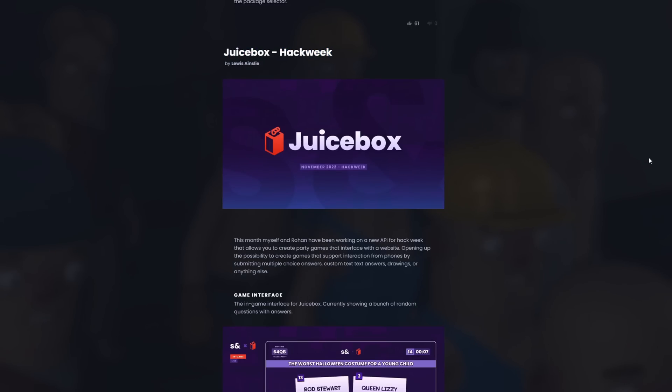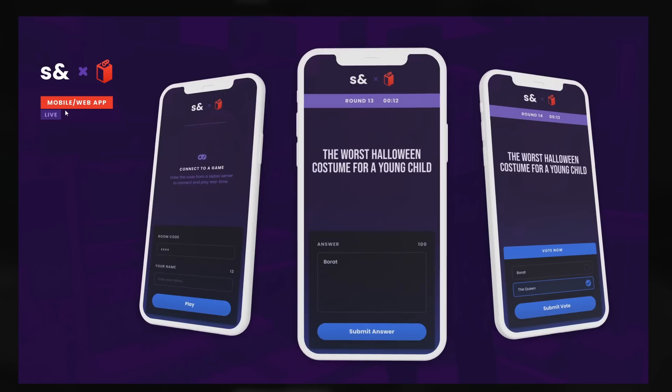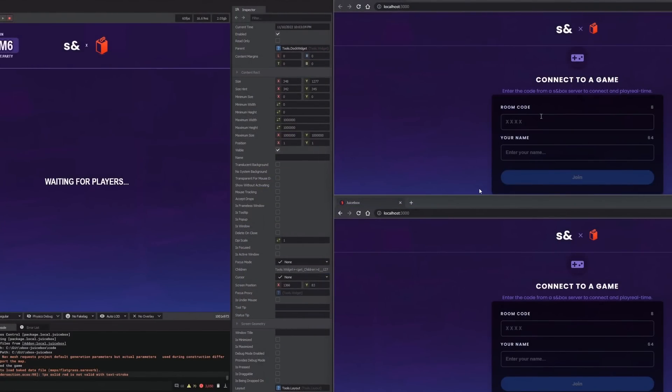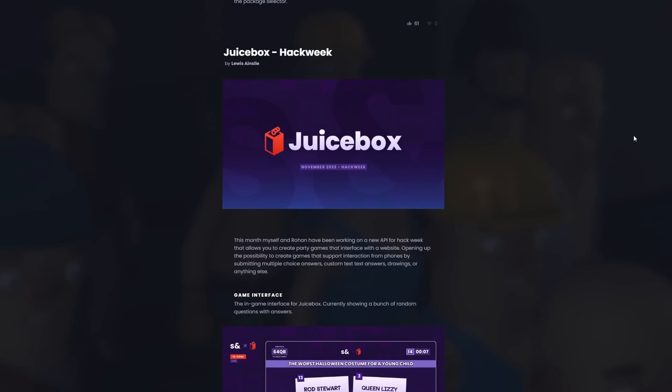FacePunch held another hack week this month. Hack week is when people make basically anything they want as a test to try something new. A game called Juicebox was made — it's similar to Jackbox, an online party game where a live streamer could open it up, players could enter on their computer or mobile devices and answer questions, and everyone would get to rate and laugh at the responses. The pictures shown are just concept art, but a proof of concept demo was made where you could connect to different rooms, enter your name, answer questions, and see everyone's responses. This was just a test prototype — it's not publicly available yet.